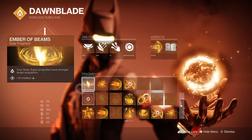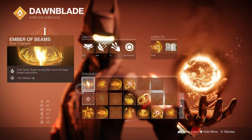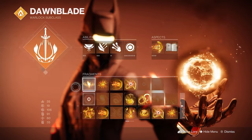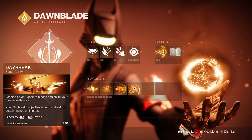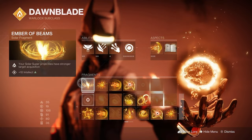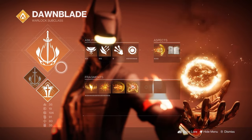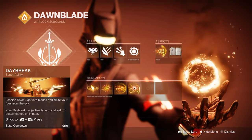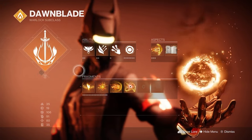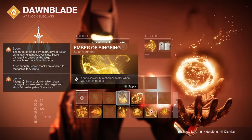Now let's take a look at my fragments. We have Ember of Beams, which makes your solar super projectiles have stronger target acquisition. This is great for Dawnblade because its projectiles can be kind of hard to control — this just makes them have a lot more accuracy. One thing I love about this build is you can swap Daybreak out for Well of Radiance, and all you'd need to change is swap Ember of Beams out for Ember of Singeing.